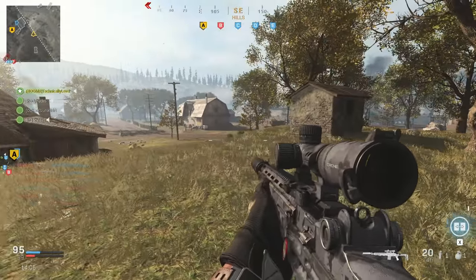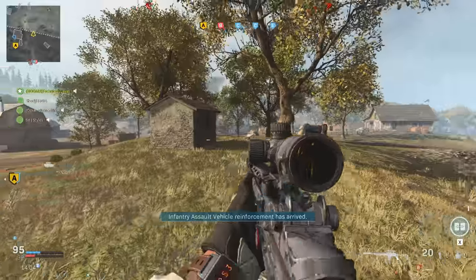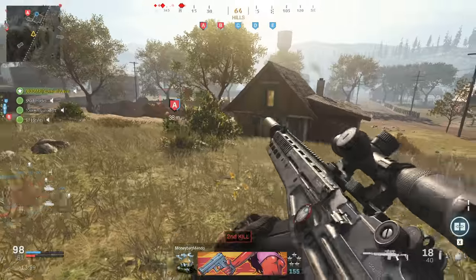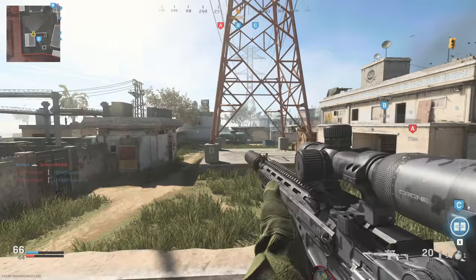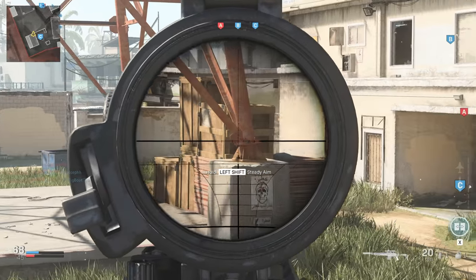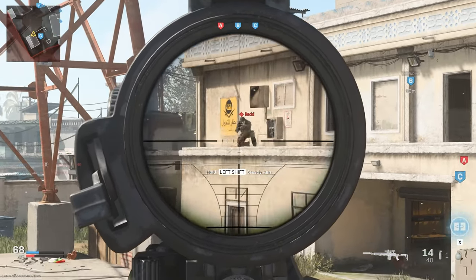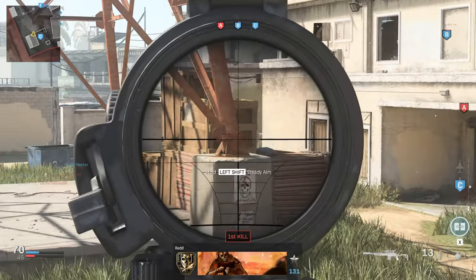The sniper scope also makes it difficult to track targets at medium range. With a 3.4x or red dot sight, the EBR would really shine as a medium range assault rifle. You wouldn't have the stopping power to outclass the M4, but you'd still have a good chance of doing well in a typical match.